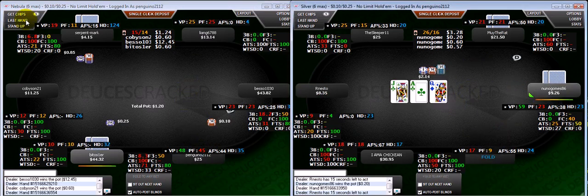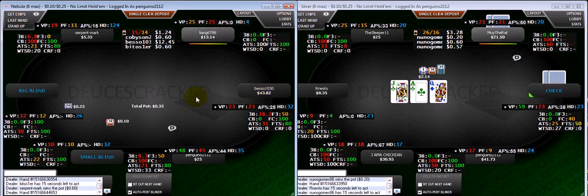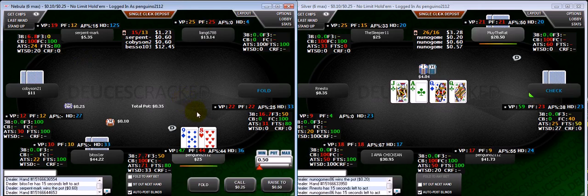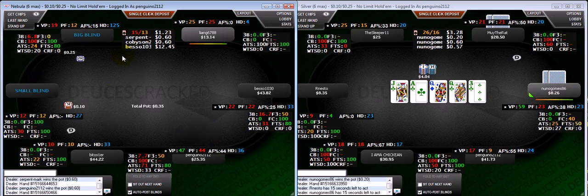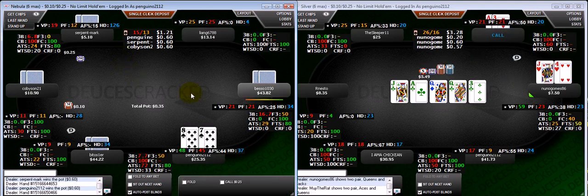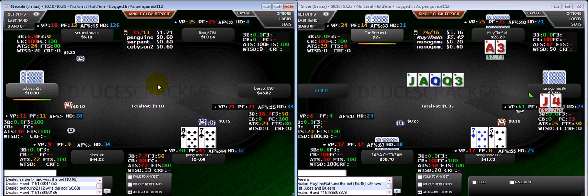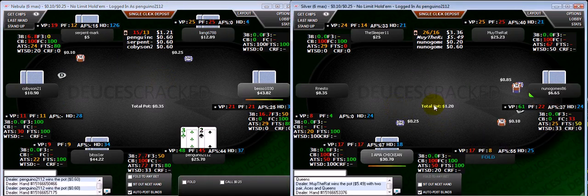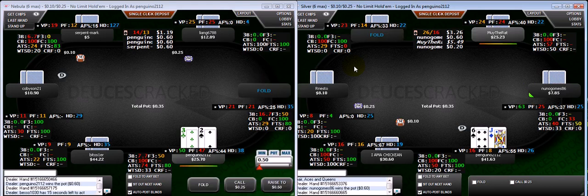I 3-bet an ace-4 hand against him before, so we are starting to build a little dynamic, which is one reason I decided to flat call the king-jack there. He could have had some other hands besides jacks, but I think his line is very consistent with some sort of flush draw-type hand — especially pocket jacks, that's exactly how I would play jacks if I were him. There's no reason for him to check aces or kings with a spade — he might check-raise, or check-call to induce bluffs. But I tend to think people are really not taking that trappy of lines.